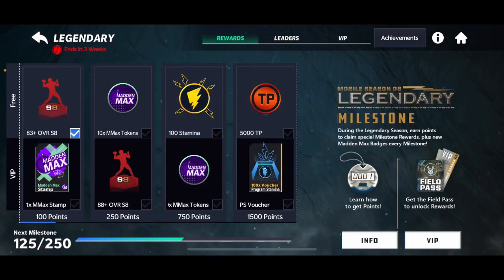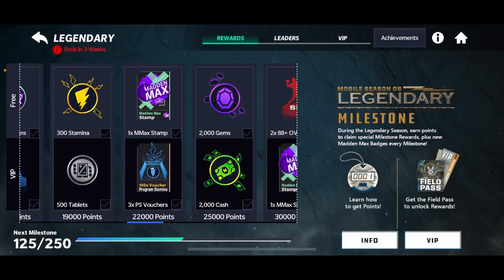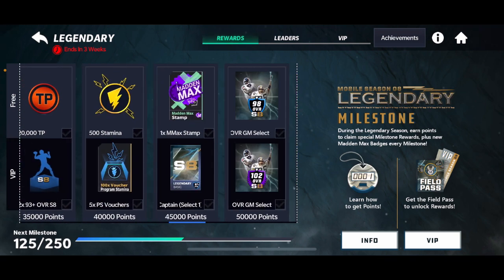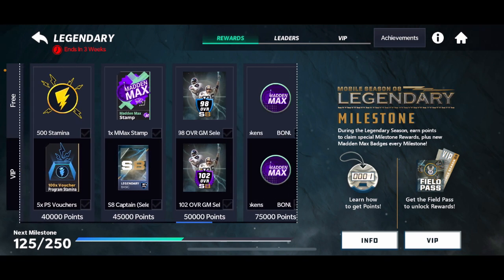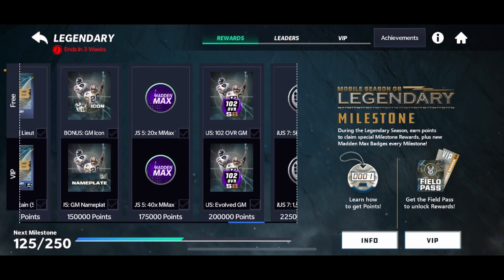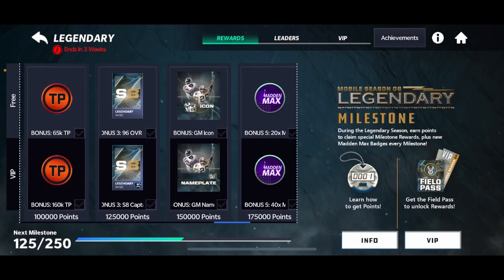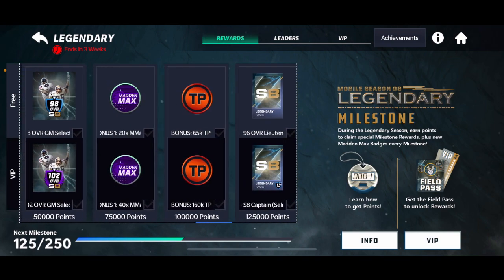As you can see, this is what you get free to play versus pay to win. You get some cash as you move along. You're going to get a 98 overall captain at 45k points if you buy the field pass, and then a 102 overall along with a 98 for 50,000 points — which is absolutely insane. At 200k points you're going to get a 102 overall.